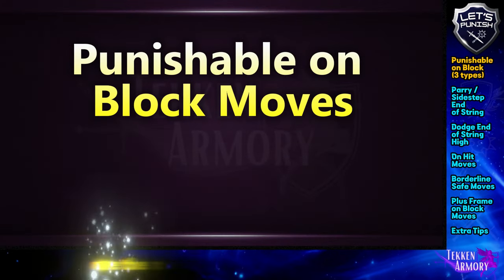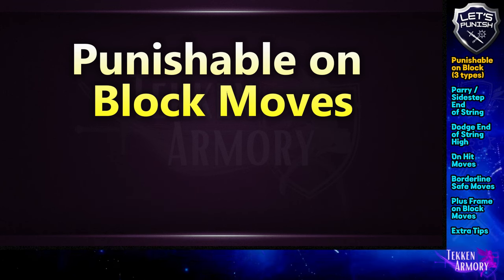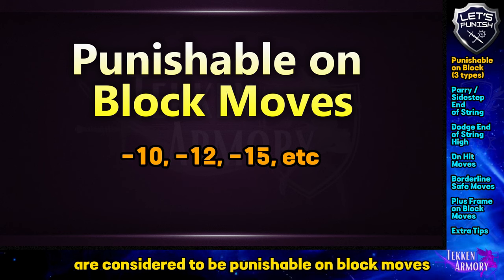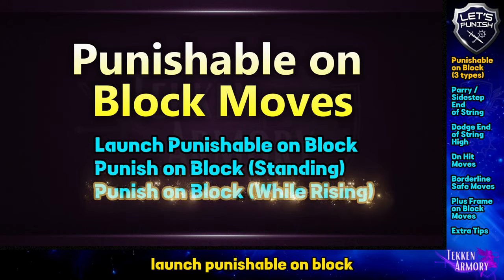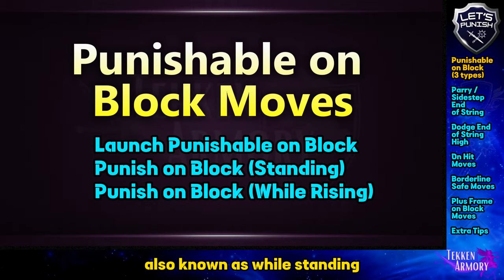Punishable on block moves are the moves that you can block and hit the enemy before they can recover their guard. All block hit moves that are negative 10 and below are considered to be punishable on block moves. We have three types: launch punishable on block, punish on block standing, and punish on block while rising, also known as while standing.